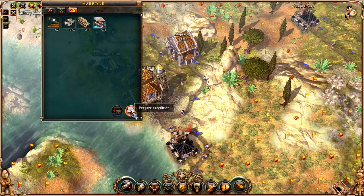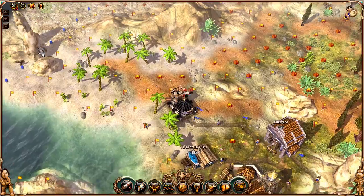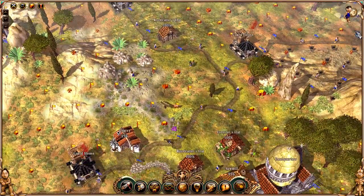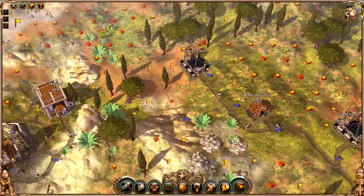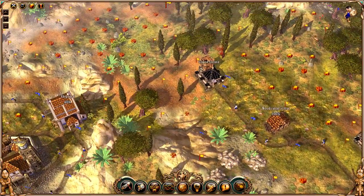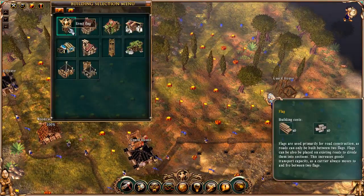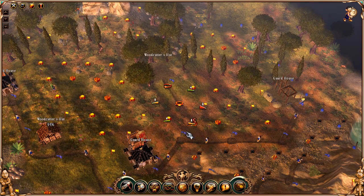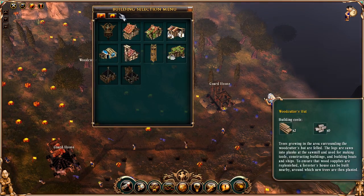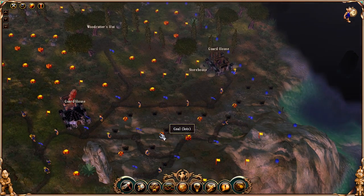We click on here for 'prepare expedition,' and it will set out and travel to find a new area to build. I'm going to place a storehouse here — seems like a pretty good spot, especially in front of nothing but coal.